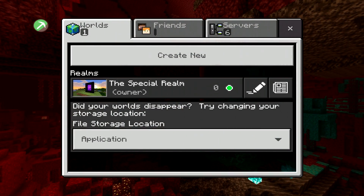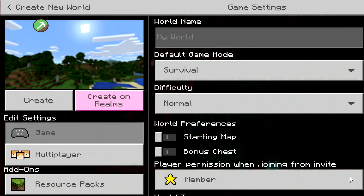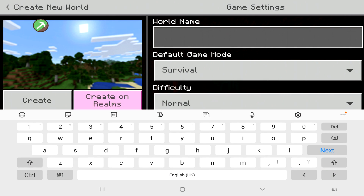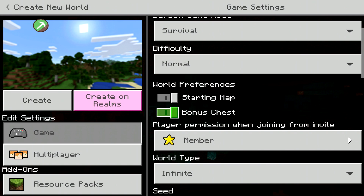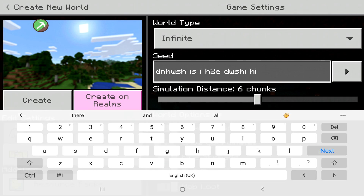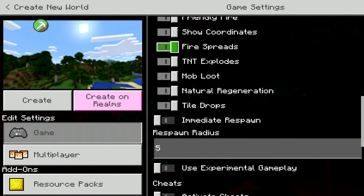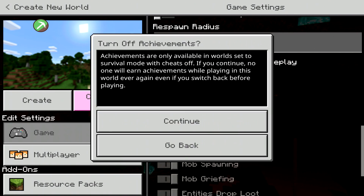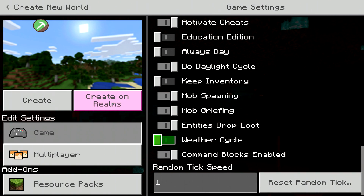We're going to create a brand new world for the sake of today's video. I'll keep it in survival — doesn't really matter. We'll call it 'modding app 2020' because it works perfectly in 2020. I'm going to have starting map on, seed completely random, show coordinates, experimental on, and we're also going to enable cheats because I really hate the weather cycle. And now we're done.